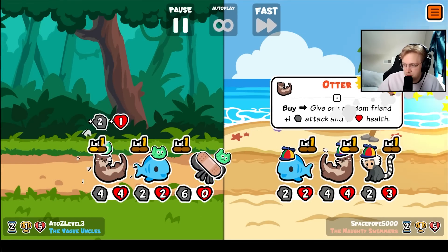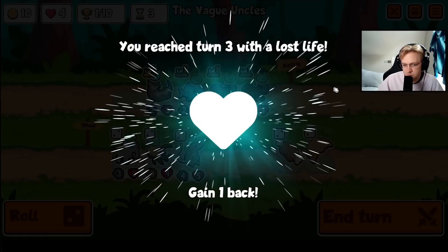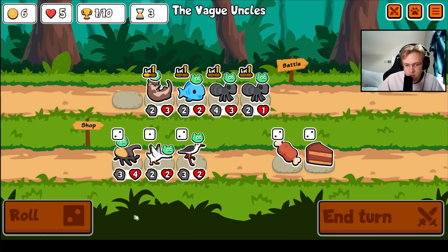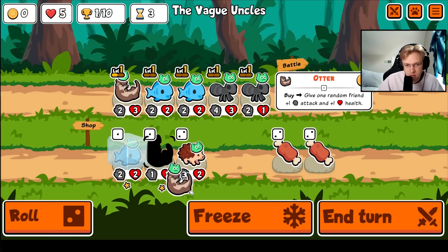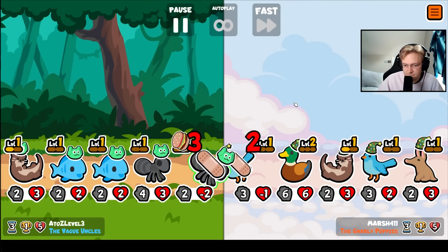Hey everybody! Today we're back with the weekly, and in this weekly it's really good in my opinion. There are a decent amount of combos, and there isn't really one build that comes out on top. But there is one pet that always comes out on top, and that pet is the leopard. In this weekly we have leopard as well as T-Rex, so a very consistent way of getting the leopard some attack. And in one of these games, we just so happened to be lucky enough to get two level 3 leopards that were almost fully maxed out.